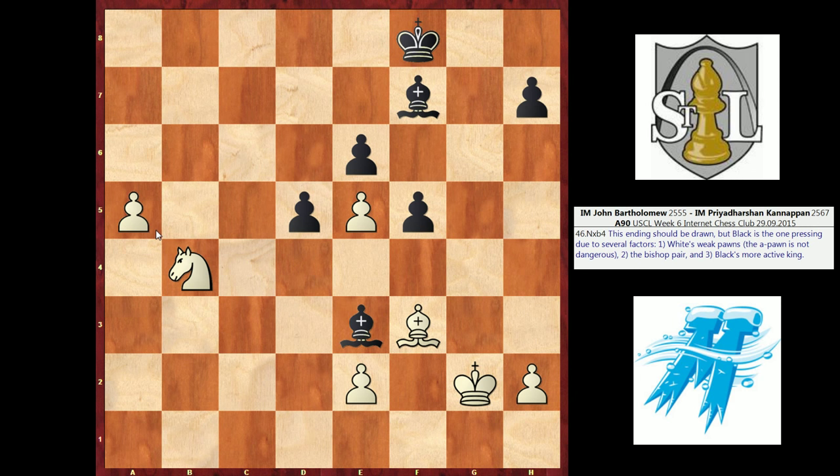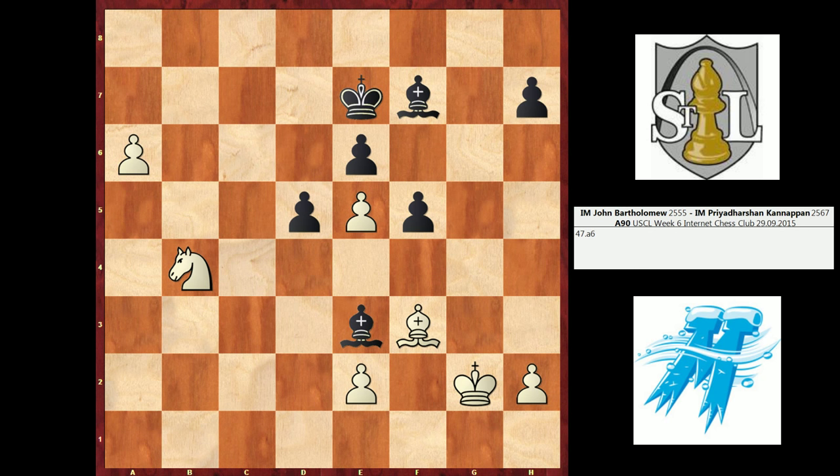I begrudgingly went into the endgame — begrudgingly because of these factors: my A pawn is weak and black has the bishop pair. Two bishops versus bishop and knight is usually an advantage for the bishop pair, and also black's king is going to prove more active. I believe this endgame should be drawn, but in practice you would always want to play black. Black's winning plan consists of trying to round up my weak pawns, starting with the A pawn. This is the most dangerous pawn I have. They would love to eliminate this wayward pawn and then potentially win the E5 pawn and win with their center pawns.